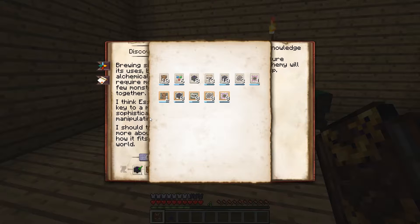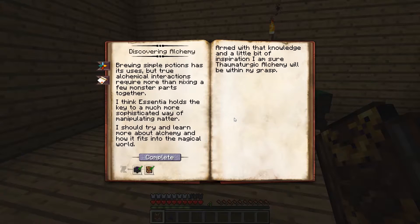Remember, just scan every item you craft, every item you find, and you'll get plenty. I've got almost 10 in everything right now. Pretty easy to get observations if you scan things. Let's go ahead and hit complete.